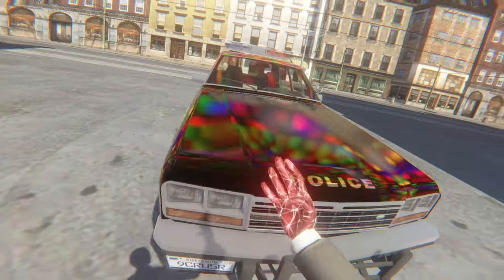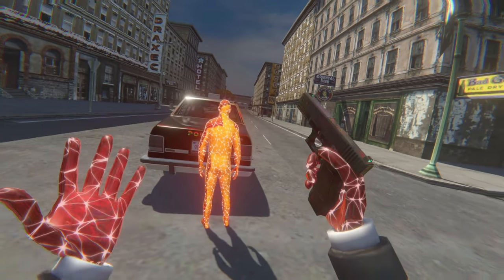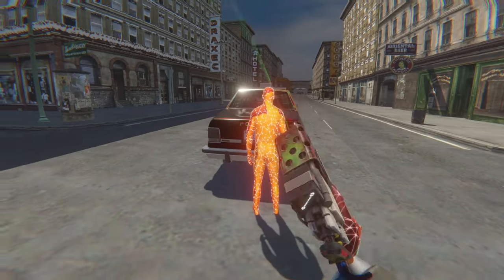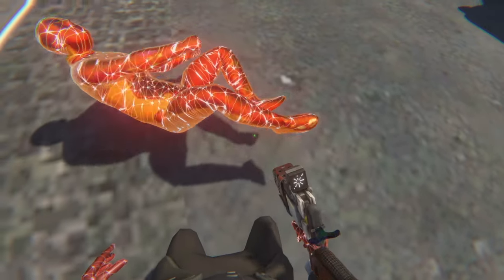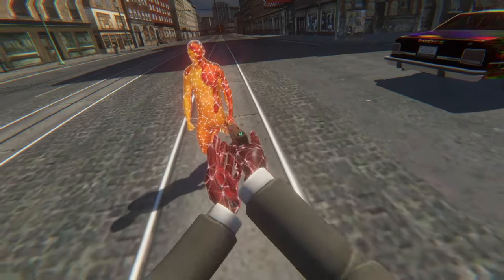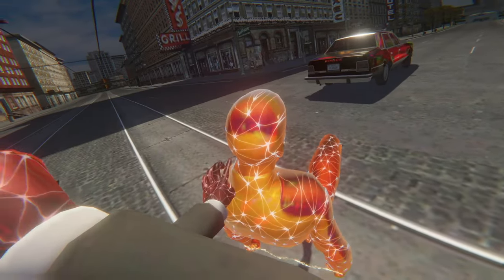Imagine you just found your perp, and rather than shoot him in the back like a normal officer would, what we're going to do is constrain this person and bring him downtown. We're going to weld these two hands together. Get on the ground, perp. And then we're going to get the legs also. Alright, there we go, you sick freak. Okay, so we got him. We need to get him in there now. Police incapacitation attack.